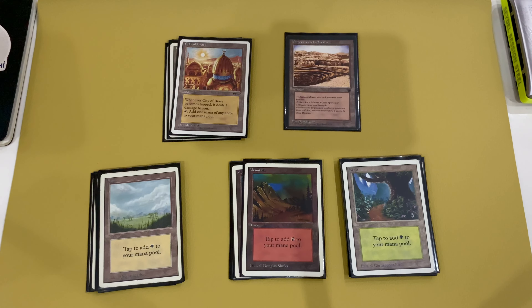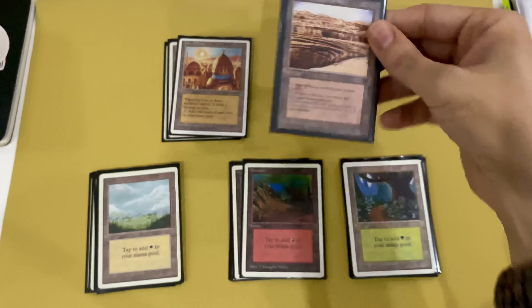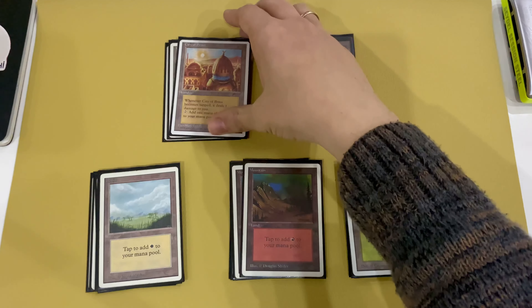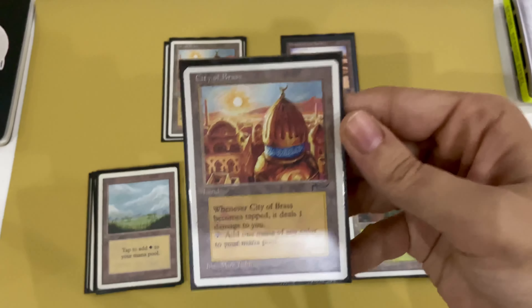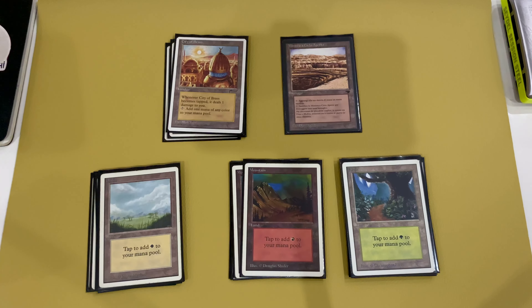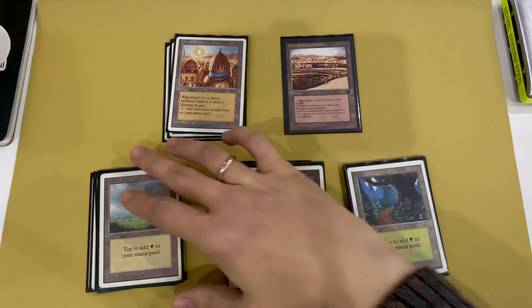The mana base is very budget, but in the case of this deck it's good and important because you need to find a lot of basic lands with Land Tax. It contains one Strip Mine — not every game you'll play Blood Moon on turn two, and sometimes you need protection from Library of Alexandria or need to destroy a mana base. Four copies of City of Brass for the three-color stability, and basic lands: seven Forests, four Mountains, and six Plains.